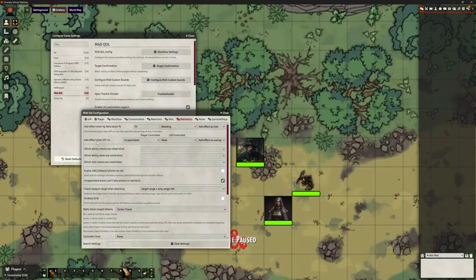Now the bit below this: you can add an effect when an actor hits zero hit points, and there's a difference between player-controlled actors and game master-controlled ones. Again, there's a whole bunch of effects you can pick. When your player hits zero hit points, what do you want them to do? Do you want them to show stunned? You can do that, or petrified, or whatever it might be — you might use exhaustion.